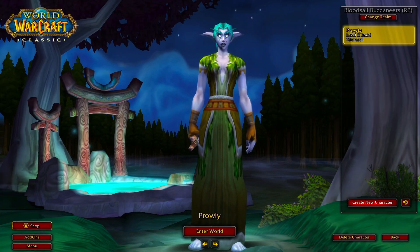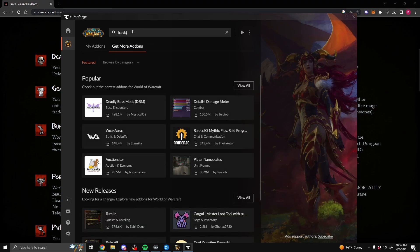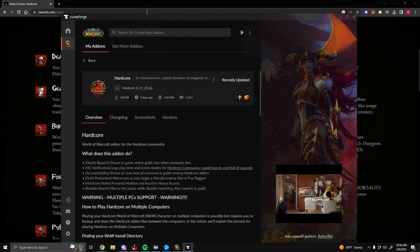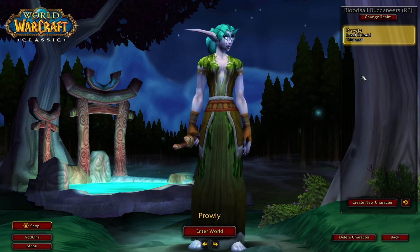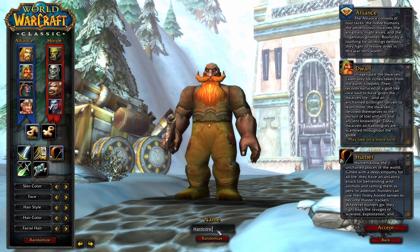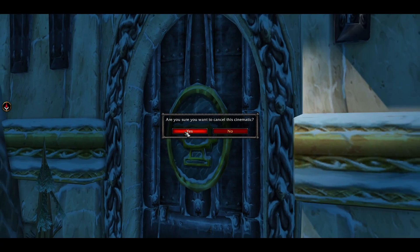Once you have that, go over to CurseForge and type in 'hardcore' — an add-on should pop up. It's just this hardcore add-on right here. Once you install that it will be tracking your character and all that. Once you log into the game I'll go ahead and show you. It's pretty simple — just these few steps. I'll link the Discord for hardcore in the description below and also link their website.